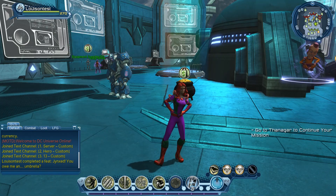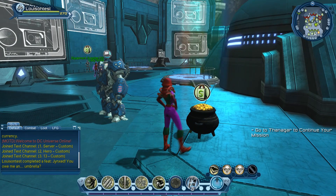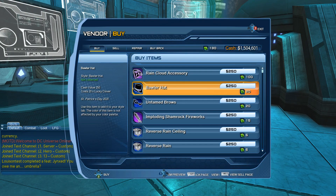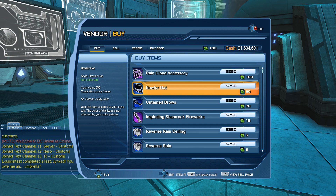Next we're checking out the second feat. The second feat is called Dressed to Perplex — it's to either collect the Brawler hat or the Untamed Bros, which are green eyebrows. You can collect either one of those for the 10 point feat.